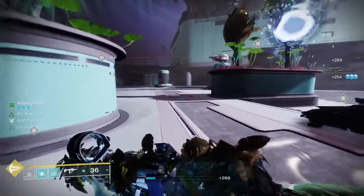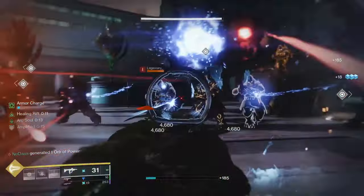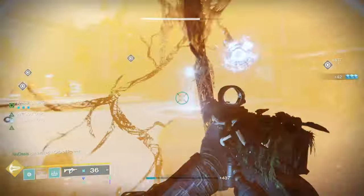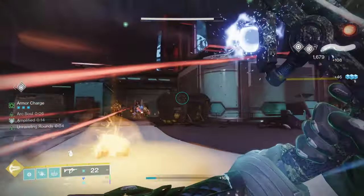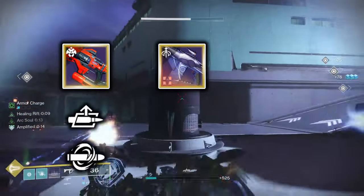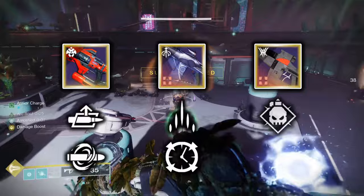With the armor setup now detailed, I can get into weapon recommendations. For the kinetic slot, I prefer running a fusion rifle as it provides fantastic damage against majors and elites, as well as utility via perks like Chill Clip. Specific fusion rifles I recommend include: the Riptide Stasis Fusion Rifle from the Crucible Weapon Pool with Autoloading Holster and Chill Clip; the Scatter Signal Strand Fusion Rifle from Season of the Wish with Slice and Controlled Burst; and the Deliverance Stasis Fusion Rifle from the Vow of the Disciple raid with Demolitionist and Chill Clip.